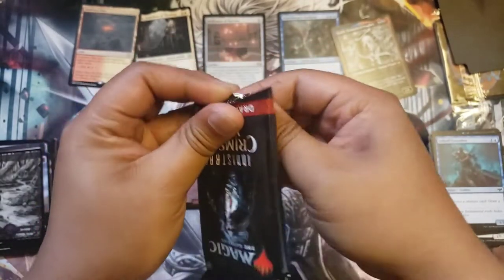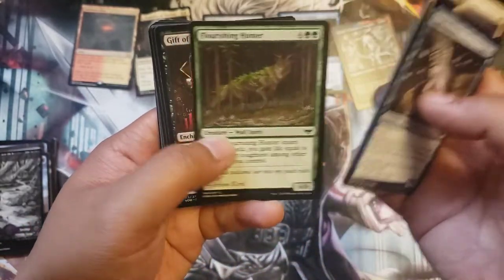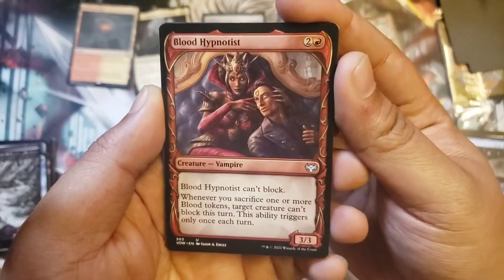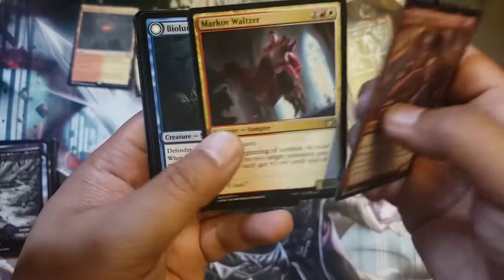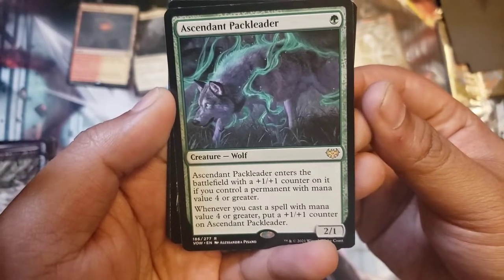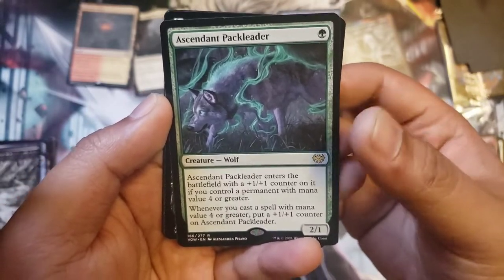If you guys are a fan of people opening packs and pre-release kits, make sure you leave a like and subscribe — it really helps me out. When you subscribe the number goes up, and that's pretty cool. Blood Hypnotist — look at how that art is drawn, is that in blood? It's a heart, blood — yeah, that's definitely in blood. And Ascendant Pack Leader, very nice. There's a lot of talk about this card too. It enters the battlefield with a plus-one plus-one counter for each creature with mana value four or greater you control, and when you cast something with mana value four or greater it gets another counter. That's pretty cool.